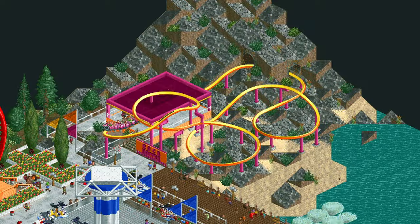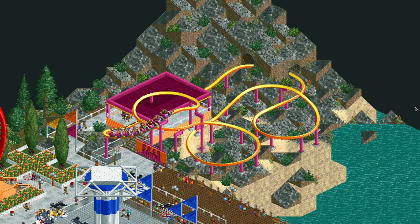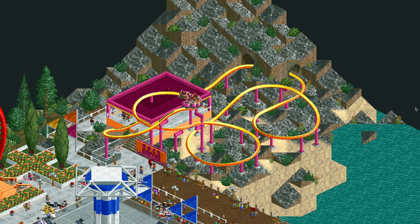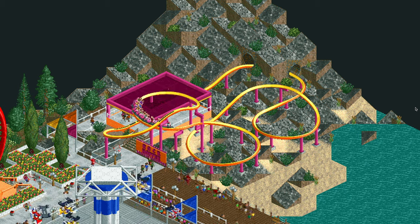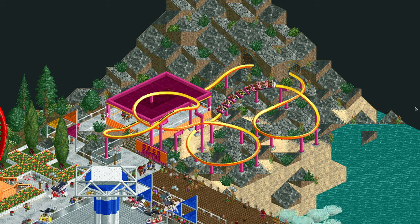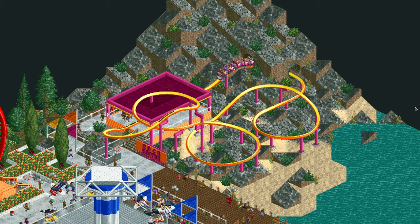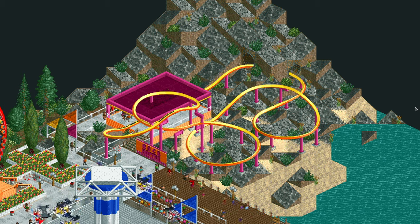And last we have the park's fourth roller coaster — this is the kiddie ride called Rock Hopper. It's a single rail coaster with the ladybird trains on it. I have saved the track design so if you want to add this to your park you can — the link is in the video description below. However you do need to disable all clearance checks to build it.